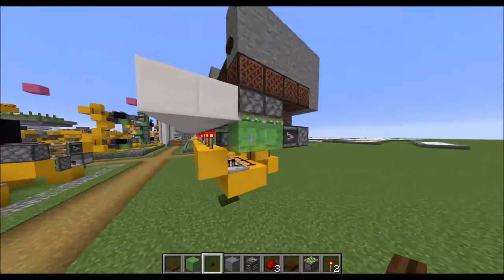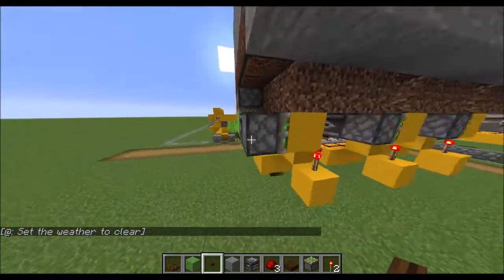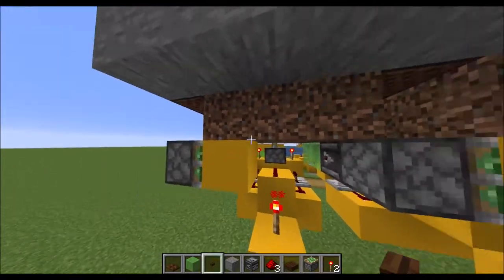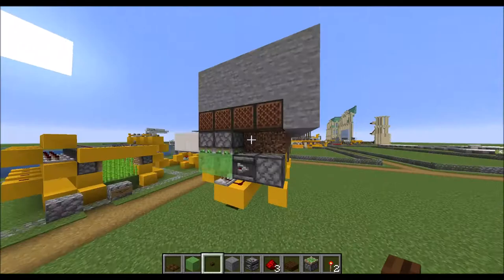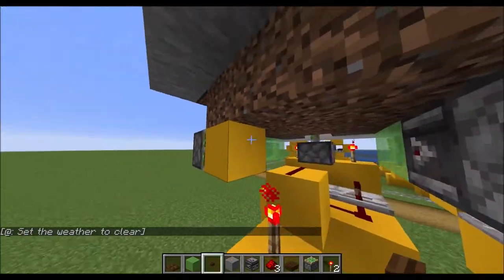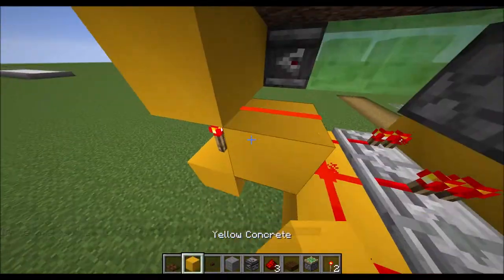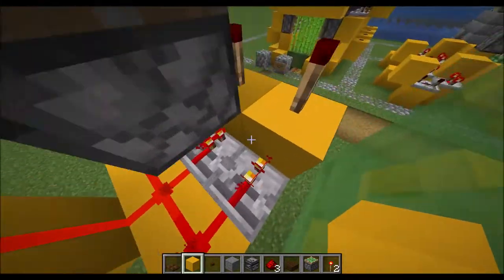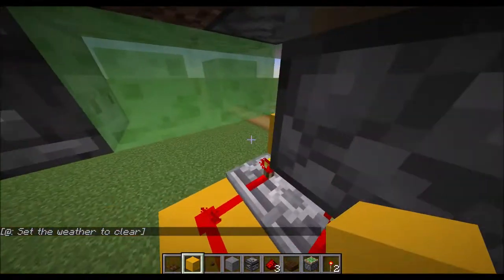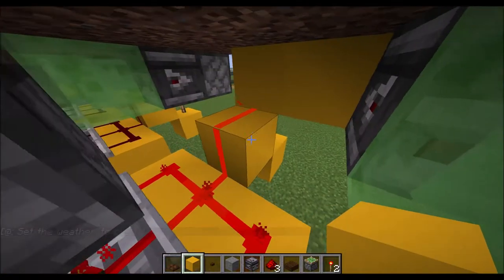The two buttons trigger one of these pistons each, which move this observer down — basically a T-flip-flop — which triggers this piston and moves this block back and forward. That gives us the functionality where every second press will open and then the next will close. It moves this block in here above this torch, completing the circuit. You can see the power can go through now — the toggle powers these torches which go into these blocks, powering these blocks, which triggers the three pistons here as well as the trapdoors on top.